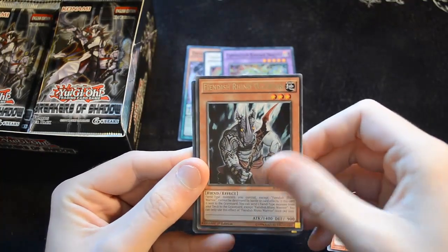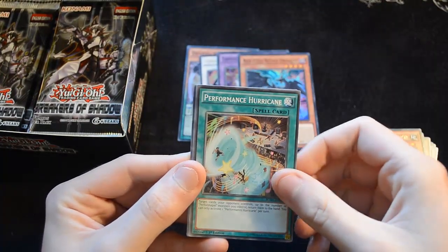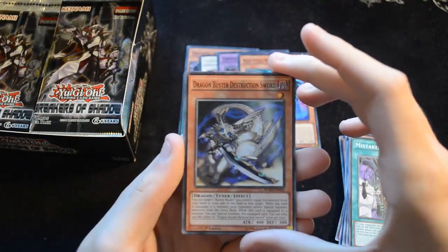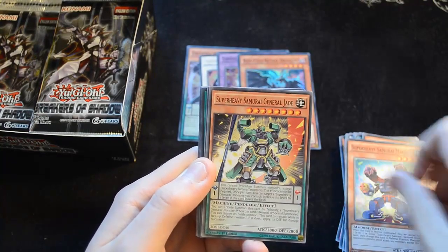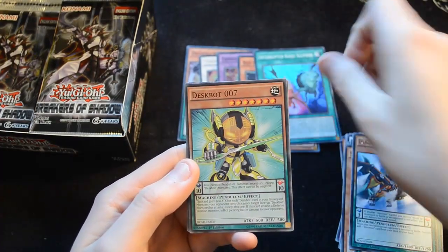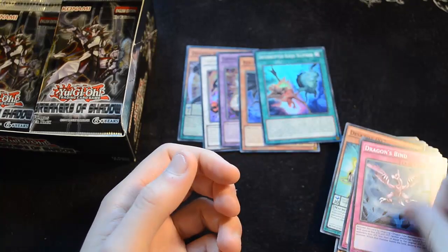Then we have Fiendish Rhino Warrior and a Red-Eyes Retro Dragon — they decided to go with Retro rather than Tracer. Then we have Performance Hurricane, Dynamist Rush, Al Lumirage, and Mistaken Accusation, the other Forbidden Realms card. Next up Dragon Buster Destruction Sword, Twilight Ninja Nishirun the Shunin, Super Heavy Samurai Magnet, Super Heavy Samurai General Jade. Then a Dynamist Terran, the Searcher for the deck — really nice. Interrupted Kaiju Slumber, even more support for your Kaijus. Deskbot 007, Shiranyu Style Swallow Slash, and Dragon's Bind — essentially the new Vanity's Emptiness for any Dragon deck.